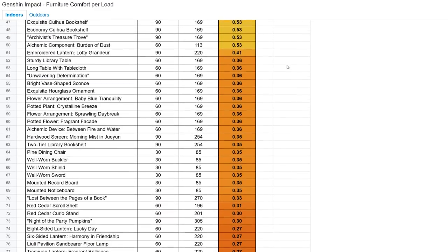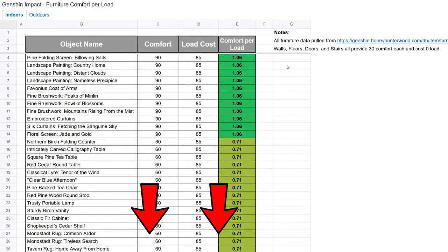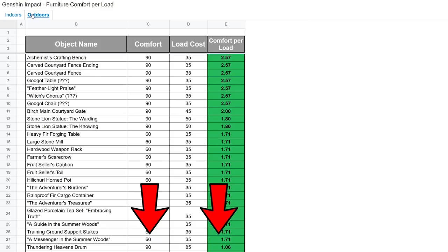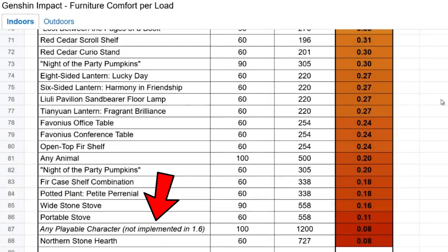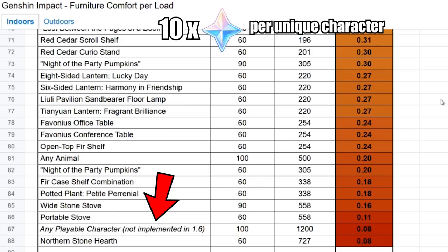Not all furnishings are built equally. I will put a link for this Google Doc in the description below. But this efficiency ratio doesn't matter too much once you have reached rank 5 or higher, because at Trust Level 5, you unlock a separate island that you can dump all your items at. We will also be able to place characters in our housing area in an upcoming patch. Every unique character we have will give us 10 primogems as well, but we already know about all that stuff.